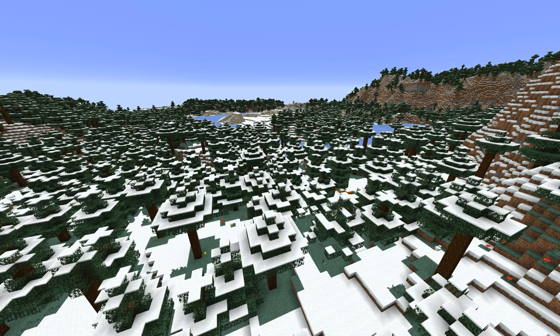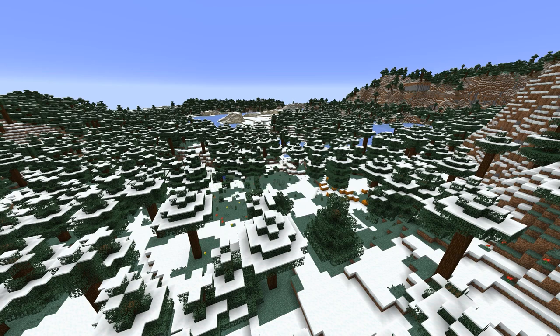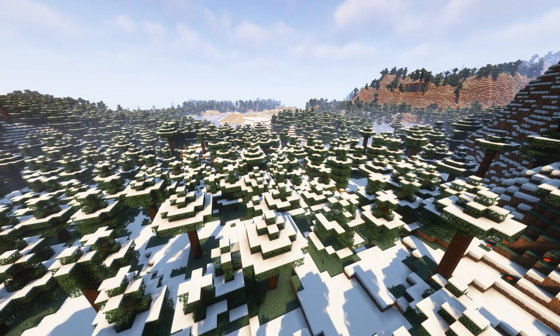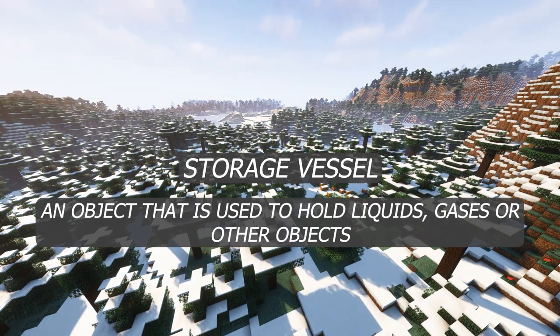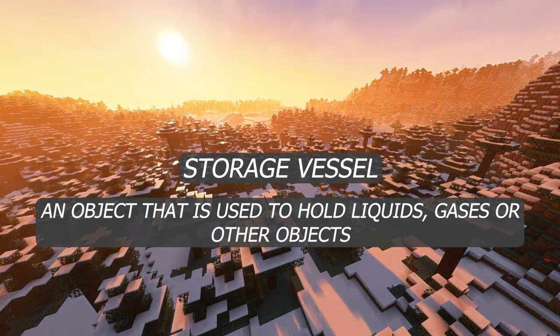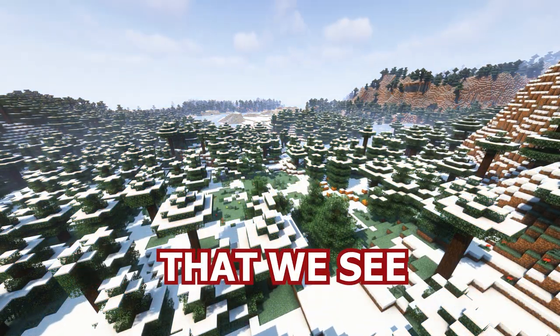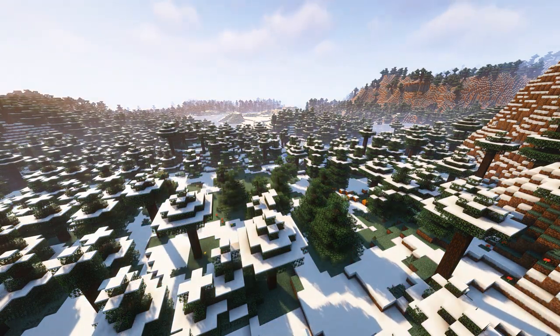Humans have needed to store things somewhere for basically as long as humans have been humans. For a lot of the storage types in this video, we often don't actually know when people first made them because they are just that old. I also can't easily talk about every single type of storage vessel — objects used to hold other objects — because there are just so many of them, but I will try to cover the main ones.